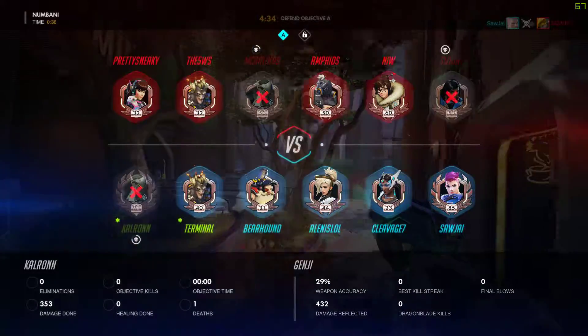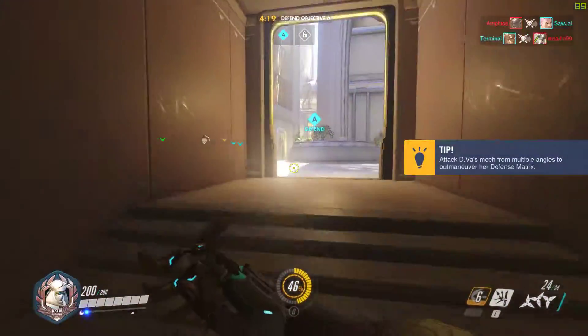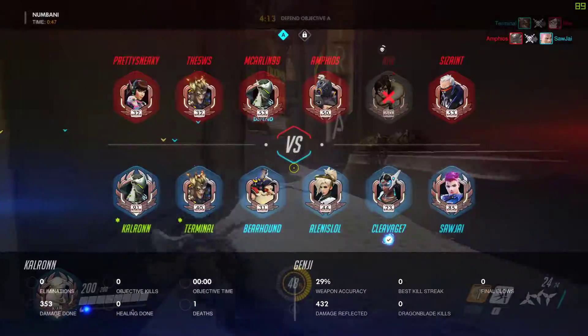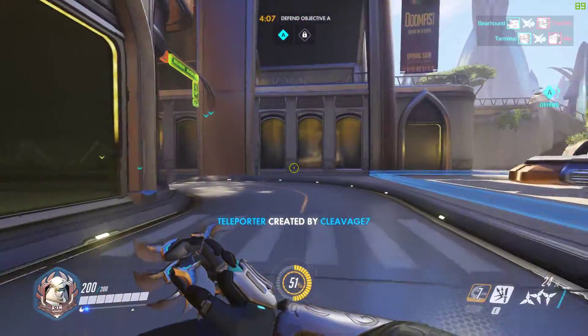Also, we're on Numbani — excuse me, I hope I'm saying that right. And also Genji's melee just pulls out his secondary sword, not his main sword. I'm going to use Shift to get back over there using the Swift Strike.